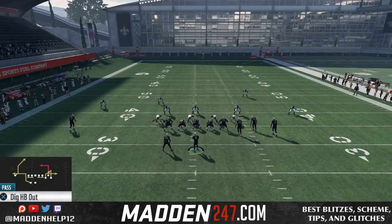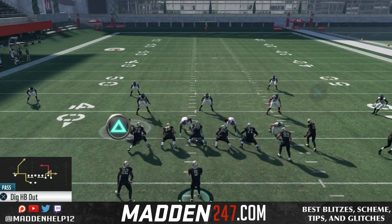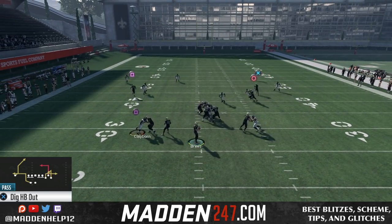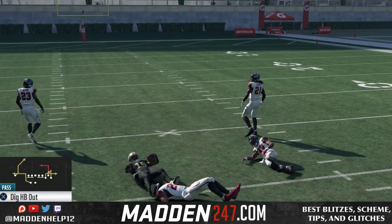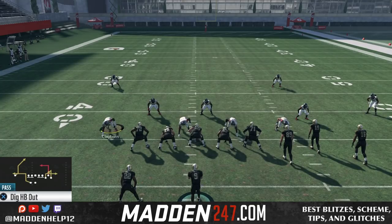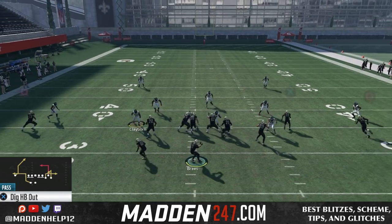The reason for this is back in the day you had this post route coming from the back side out of the Z spot. Very effective, very hard to stop — it pretty much has to be usered. Now the base setup you want to do is you can either block everyone and then just put the inside slot receiver on a fade and either put the outside receiver on a slant or a drag.